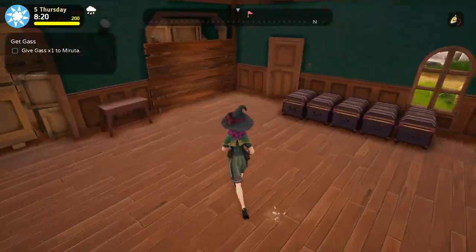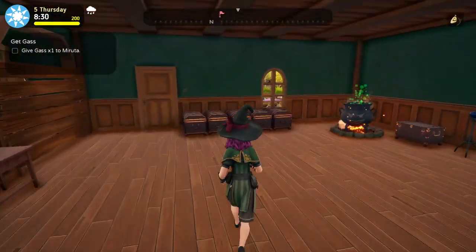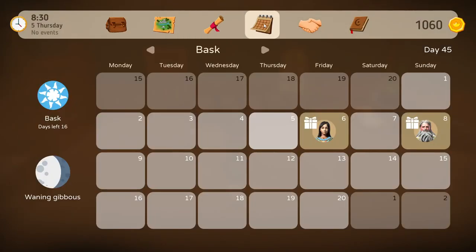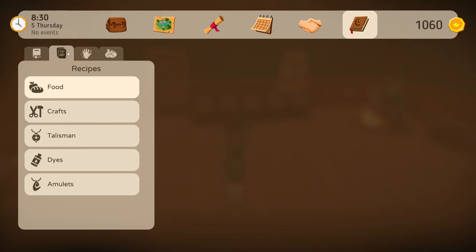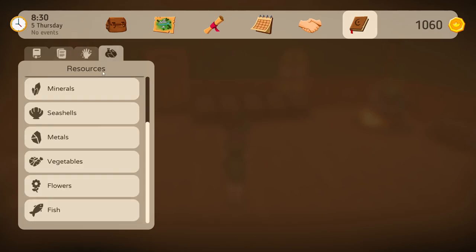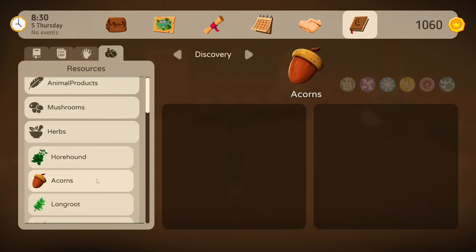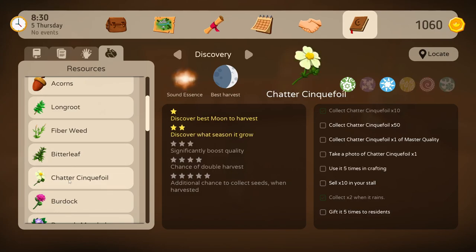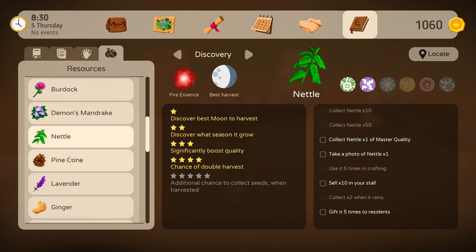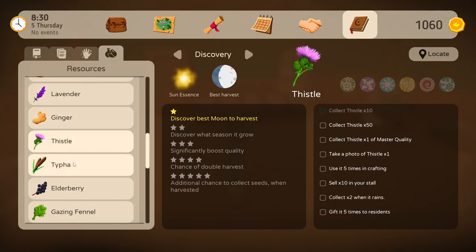I was reading online about where mackerels can be found. I know this is a game and not the same, but it said that sky mackerel or just mackerels can be found in salt water. So if the game is the same, I would assume that the mackerels will be found in the ocean. So I want to go try that out.